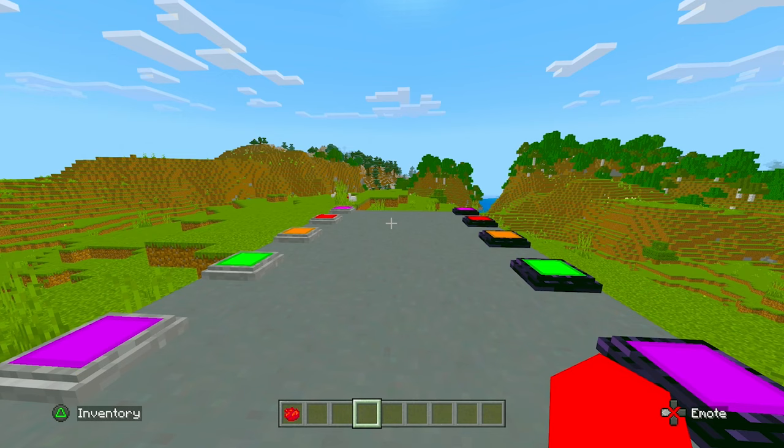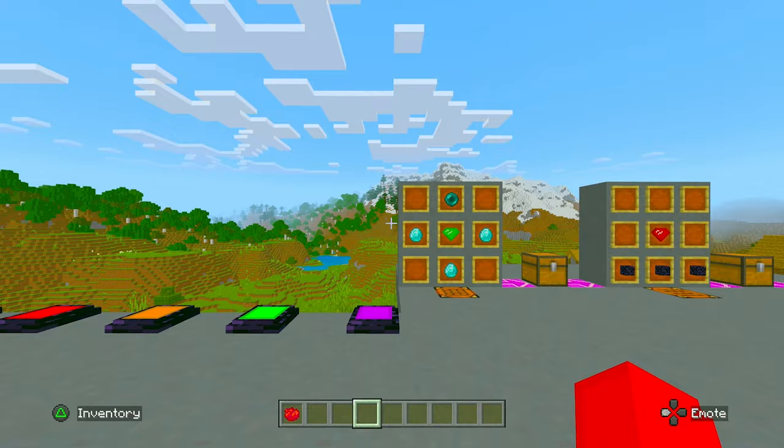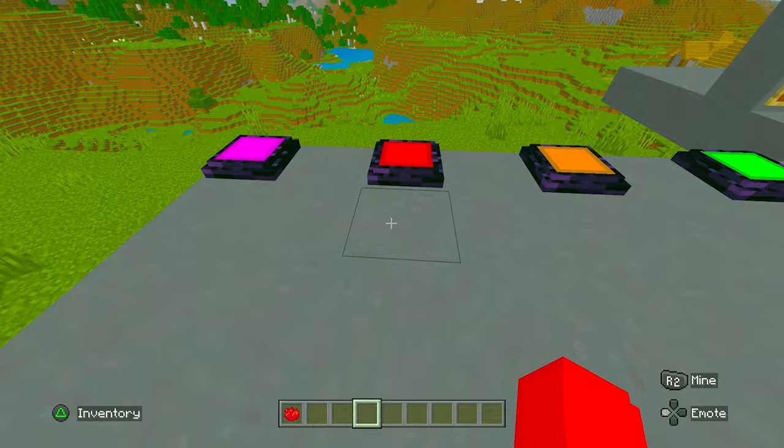Starting from the bottom at number five, we have a mod that some may like but some may not — Not Enough Teleporters. So what does this mod even allow you to do? It's pretty self-explanatory. As you can see, I have a bunch of different types of colors and variations of teleporters. All this mod does is add teleporters to your world. Overall, this mod is really on the simpler side, so that's why it's so far down on the list.